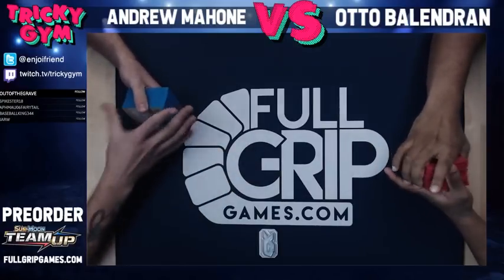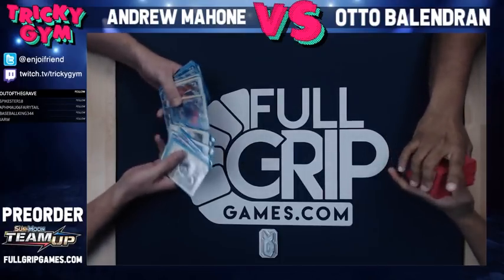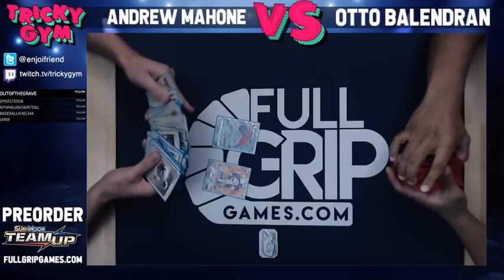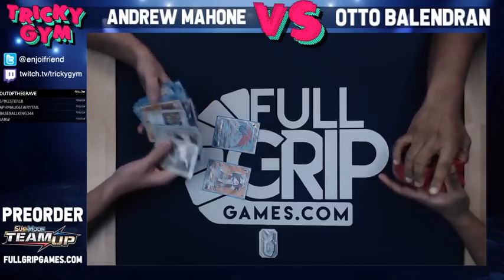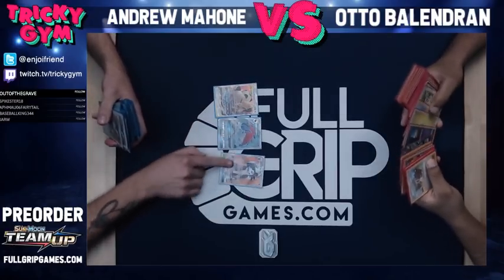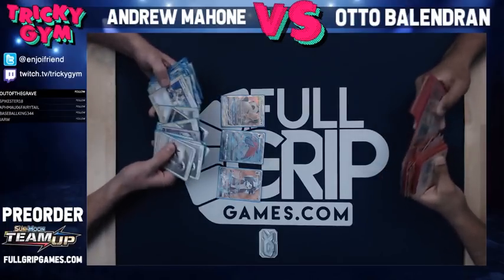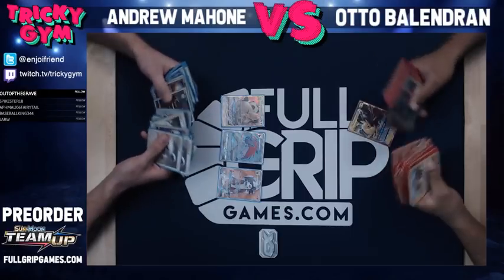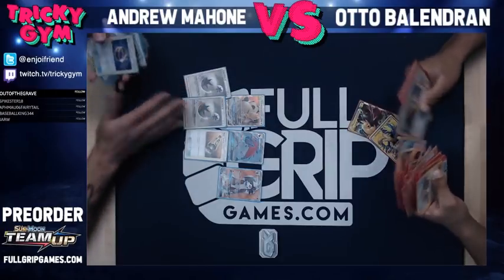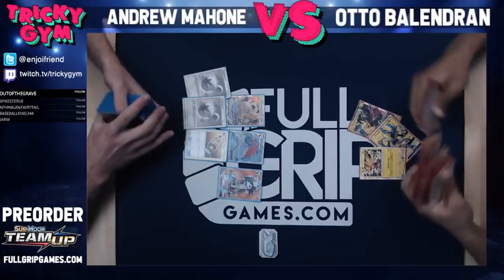What's up everybody? Andrew Mahone here with Tricky Jim here with Otto. We're gonna be playing some team up tabletop action for you all here today. I have got Zoroark Lycanroc featuring the big, the powerful, the larger-than-life Eevee & Snorlax Tag Team GX. The idea of this deck is that it's basically Zoroark — just a Zoroark deck except that we can go in with Multi-Switch and DCEs to pull off a gigantic Megaton Friends or Dump Truck Press with our Snorlax Tag Team GX.